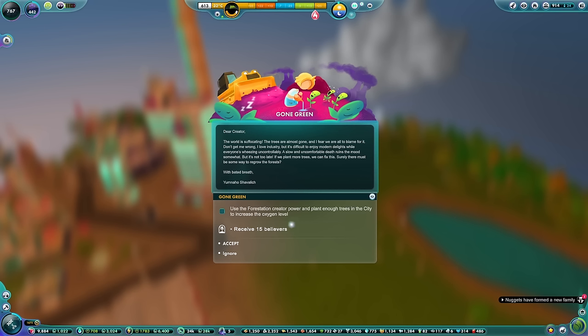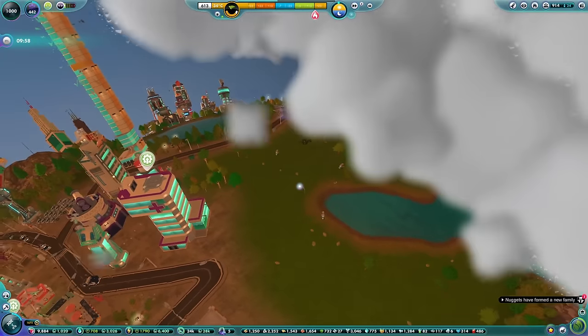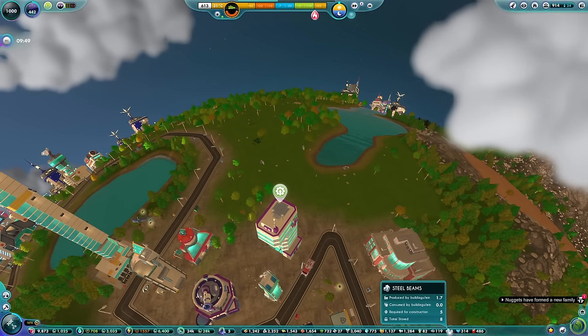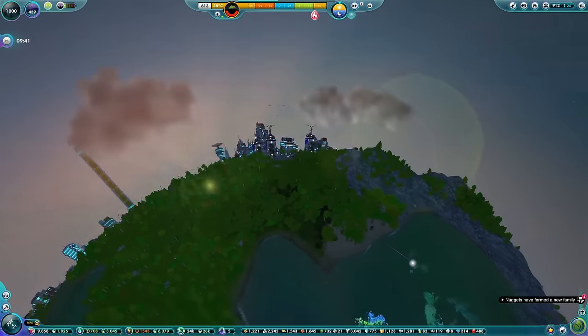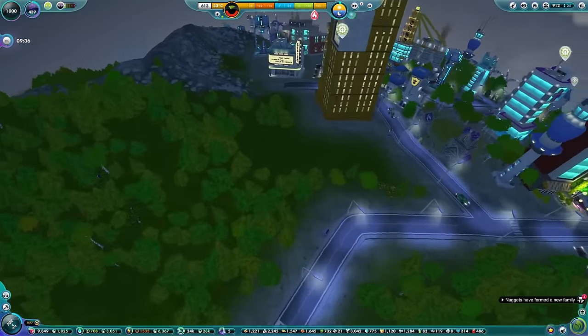A nugget named Yumnaho Shavalich writes: 'The world is suffocating. The trees are almost gone and I fear we are all to blame. It's difficult to enjoy modern delights while everyone's wheezing uncontrollably. A slow and uncomfortable death ruins the mood somewhat, but it's not too late. If we plant more trees, we can fix this.' We need to use the forestation creator power to increase the oxygen level. I'm a little bit concerned as to where the Hyperloop has gone - all of our resources appear to have gone as well.